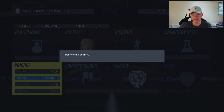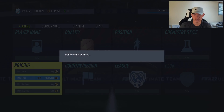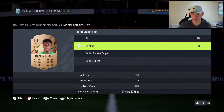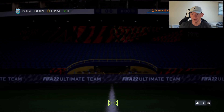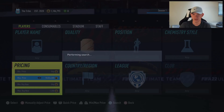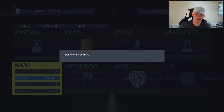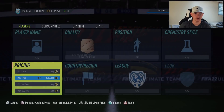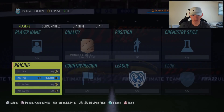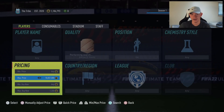Sniping is working relatively well for this method at the moment. If we had hit all those snipes we'd probably have made around 2,500 coins, which is wild. Let's try to get one more and then move on to the next method.